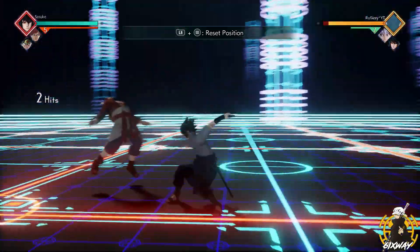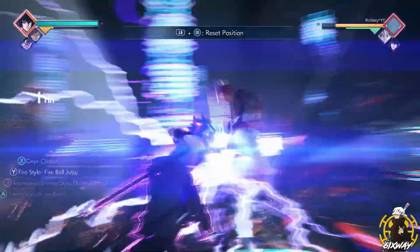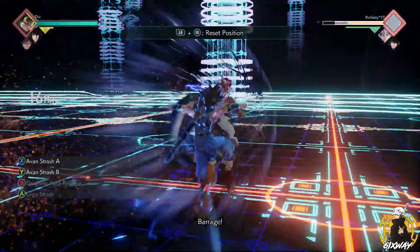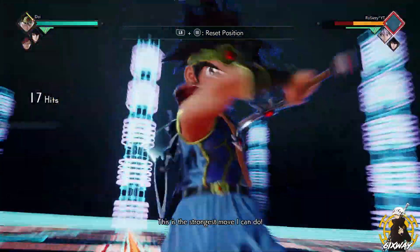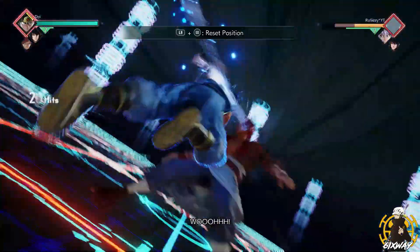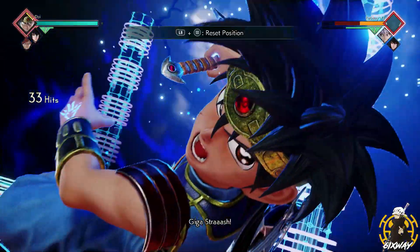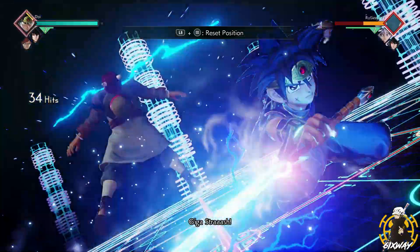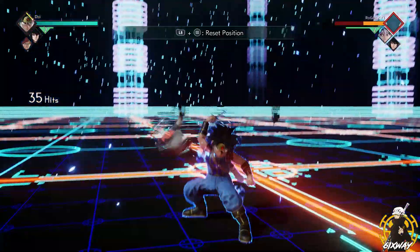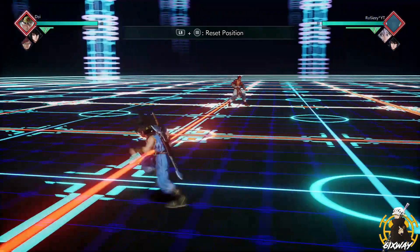My third combo is pretty much the same concept: one light, three heavies, team awaken, Chidori, switch to Gaara, Sand Shower, switch to Diovon — he can Diovon Strash in the air, which is key — and then as soon as you drop after that Strash, you pop the ult and you're dishing out massive damage.